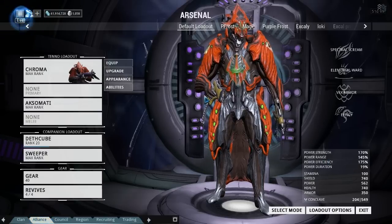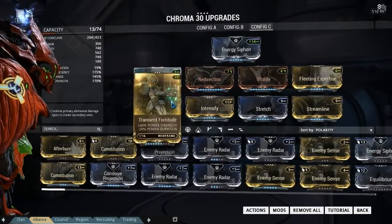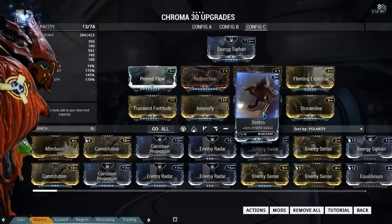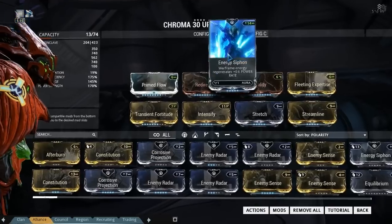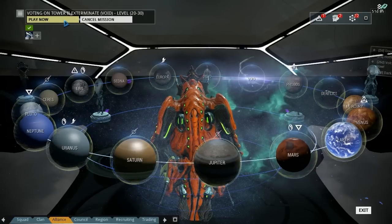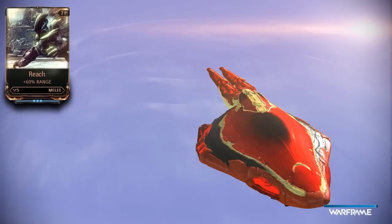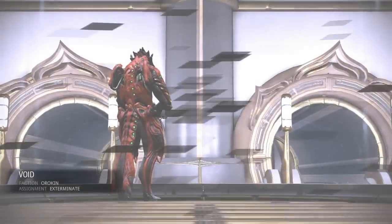Not really sure how this is going to go, so I've basically put in 30% power strength with 40% power. This isn't maxed — I maxed the power out as much as I could. It can go higher but oh well. I've got Fleeting Expertise and Streamline for basically 90% efficiency, and Stretch to make it go further, plus health and shields. I've forma'd four times so Energy Siphon is on there. I've set the damage to toxic, hence the green energy color. The idea is once you cast poison on somebody and run away it'll do damage over time — at least that's the theory.